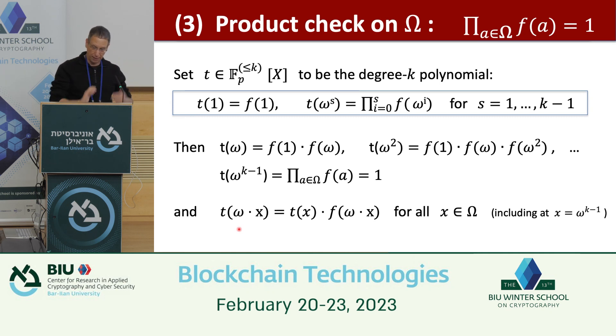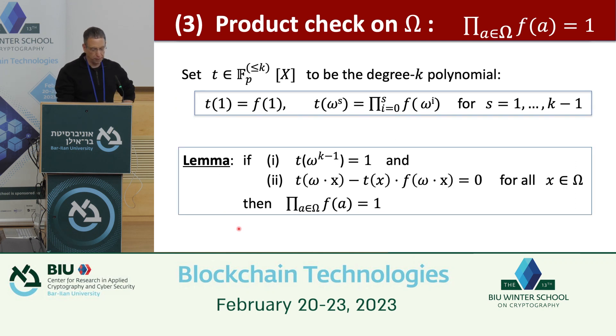A simple lemma: if the recurrence T(ω·x) − T(x)·f(ω·x) = 0 holds for all x in Ω (a zero test condition), and T(ω^{k−1}) = 1 (the full product equals one), then the product check holds. The recurrence proves all prefix products are correct, and the boundary condition proves the full product equals one.